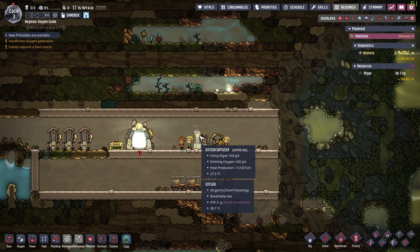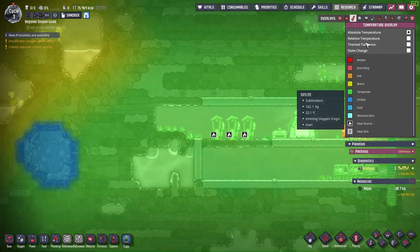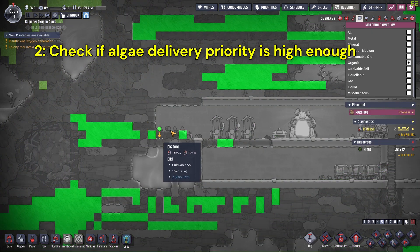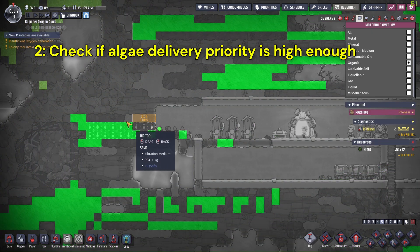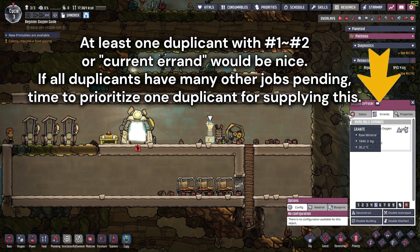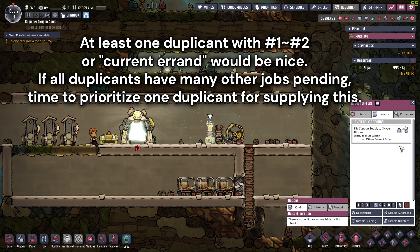Back to the oxygen production issue. Once we are sure we have enough algae, the second thing to check is the duplicant's priority setting. If you observe that the diffuser often has a delivery errand pending after many other jobs, it is time to increase the priority of the diffuser.